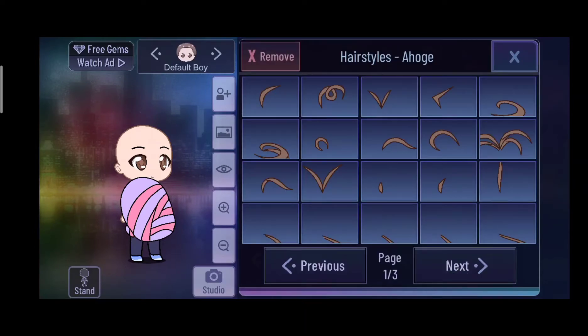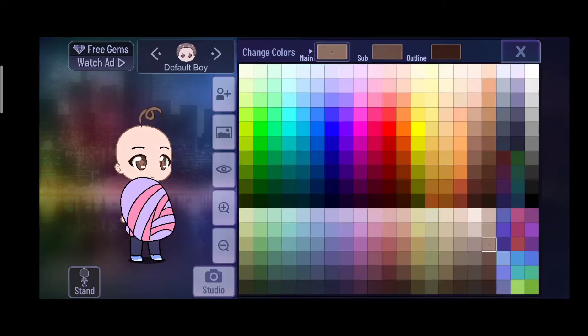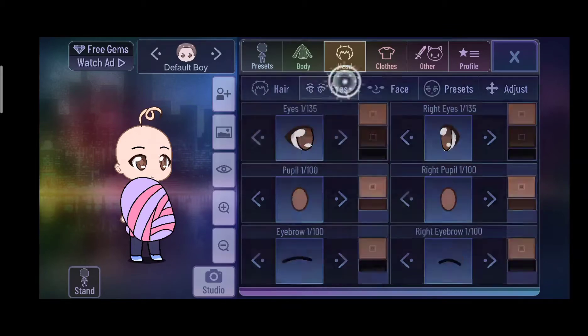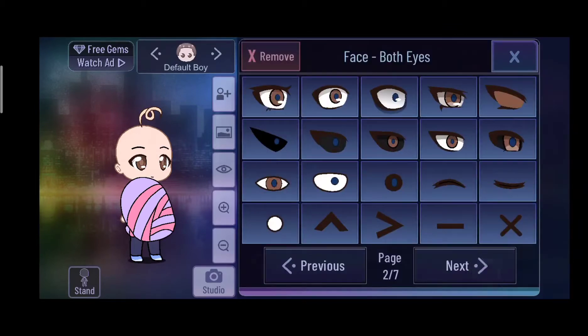Next, pick which one. I'm going to pick this and the color of the hair. Next is the eyes — it needs to be closed, like sleeping.